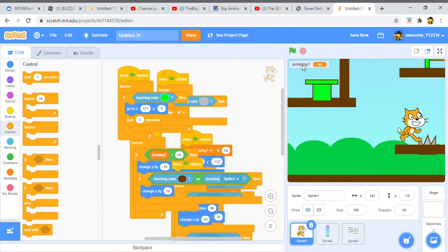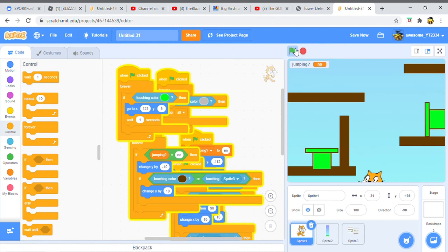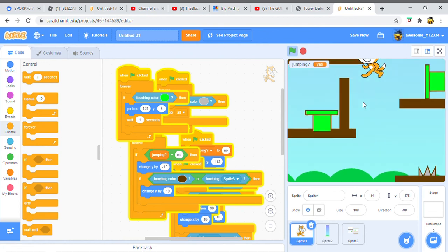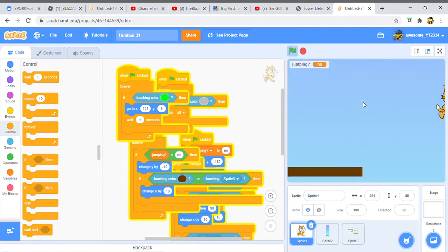So if you touch the spike the game stops, but if you reach the teleporter you'll just teleport straight to right there. Sometimes if you touch it in the wrong spot you end up glitching it out and the game doesn't like it. Up here I don't have anything yet, but you can see how it works.